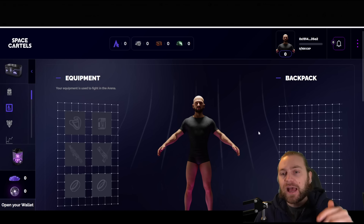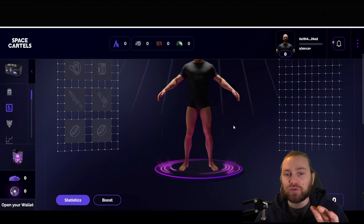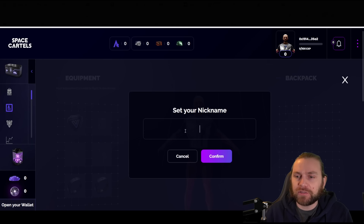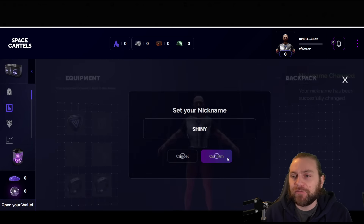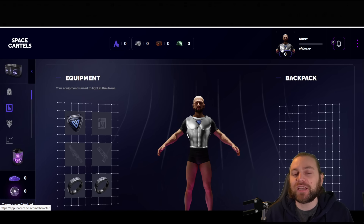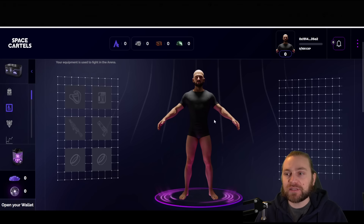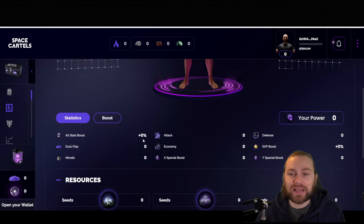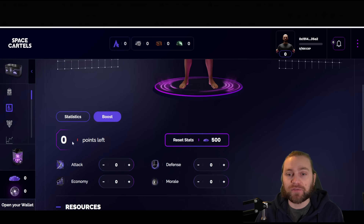Once you're in, you can put your email address in and click through to the menu where you're able to create your character. You can change your character name — I'm going to change mine to Shiny — and people will see that name when they battle in arenas. Your boss has equipment on the left side, a backpack carrying all equipment, and stats with any boosts. If you've got points you can add them into attack, defense, economy, and morale — attack and defense affect damage dealt and taken, morale affects who acts first.